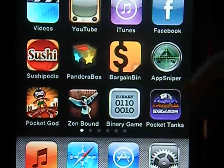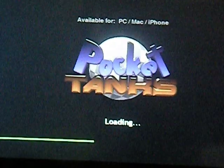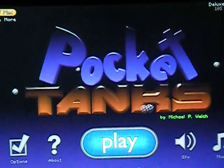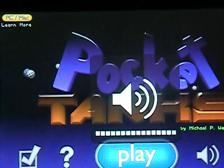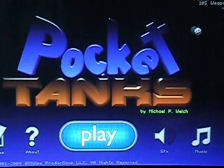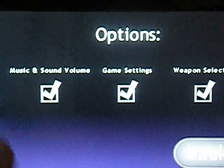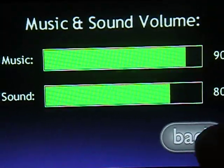I'm just going to show you Pocket Tanks here real quick. You can turn music on and off, and you have sound effects. Here you have your options menu, where you can turn up the sound or the music.